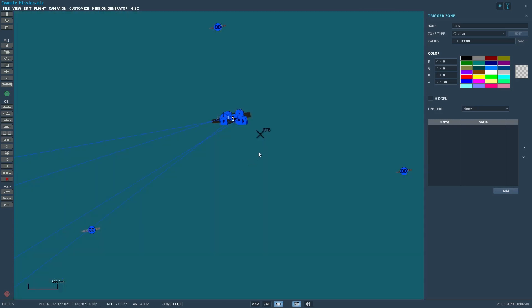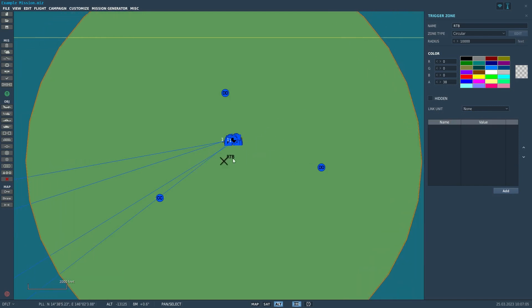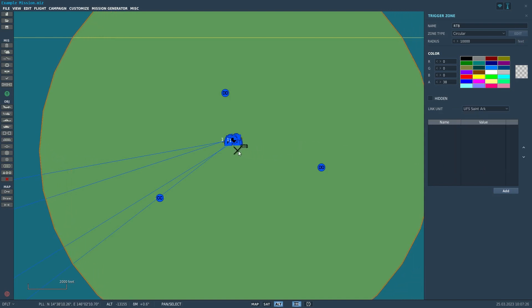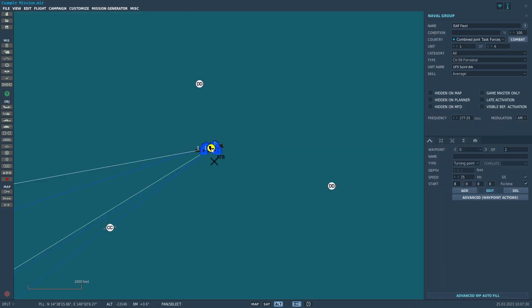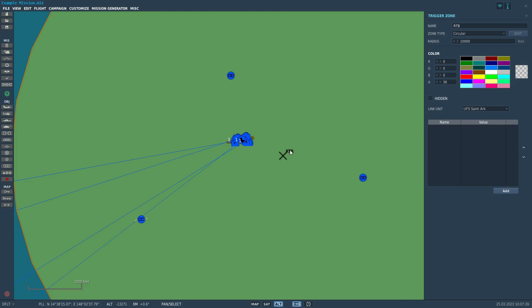Trigger zones by default are fixed to the terrain that they're placed on. You can link a zone to a unit, but the thing is, linking a unit doesn't make the zone move with the unit in the actual mission. It links the zone to a unit so that it moves relative to the unit in the mission editor only. So if we link this RTB zone to the carrier and move the carrier, the zone moves with the carrier in the mission editor — but it won't move with the carrier in the actual mission itself.